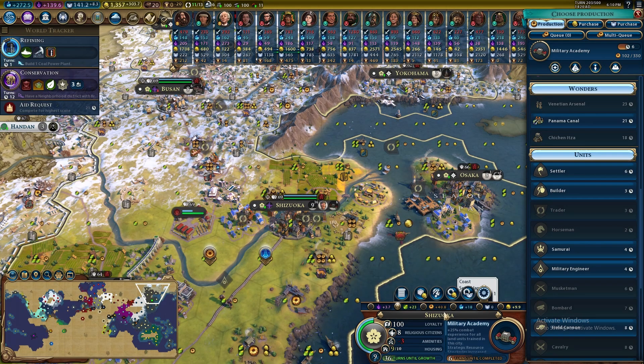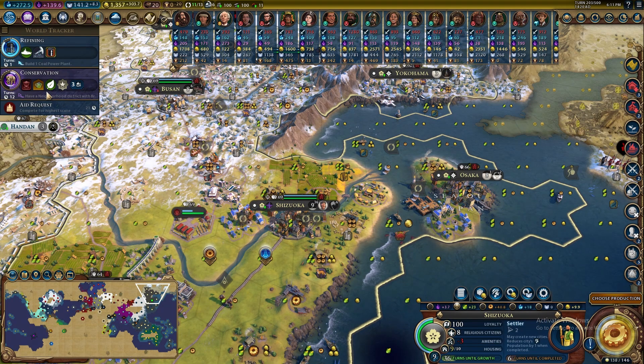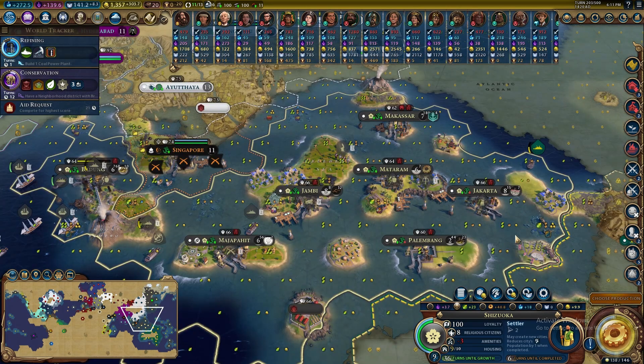Welcome back to True Start Location Japan, Panda Gang. This episode we're going to be trying to make as many settlers as we can out of Shizuka, our 40-production powerhouse city. Right now settlers take six turns — I'll slot that in, but soon we'll put in the card for plus 50%, which is going to be a settler every four turns.